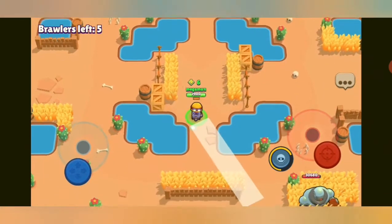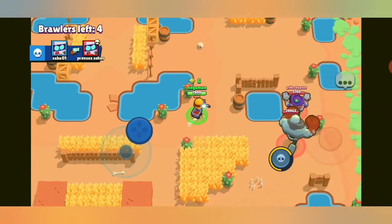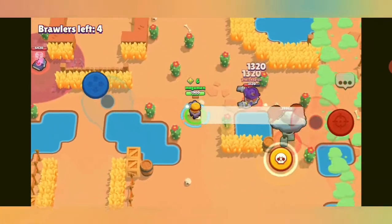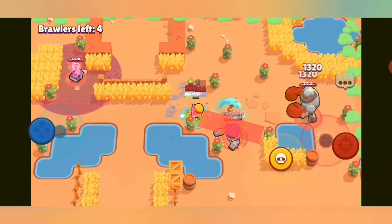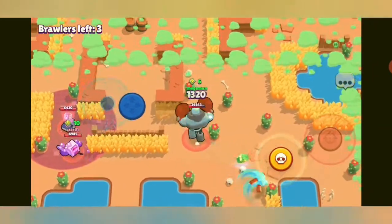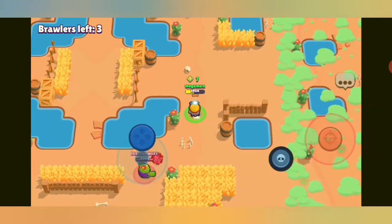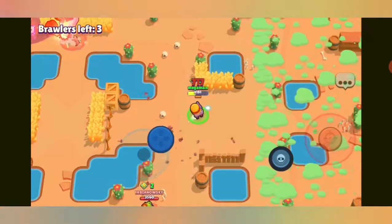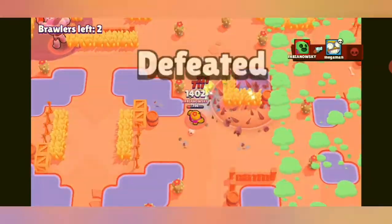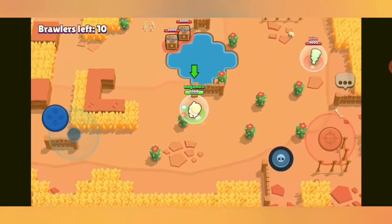The bot looks like it's going for someone else. There's a Daryl — maybe the same one from earlier — spawns right next to us. The Daryl uses his special and rolls into the bot, and the bot kills him. I use that chance to get away but I'm met by a Spike who does a lot of damage, and that is the end of the round.